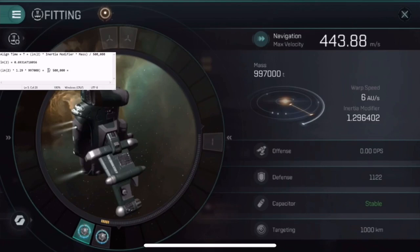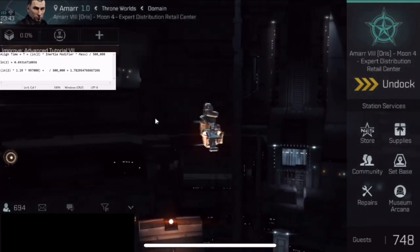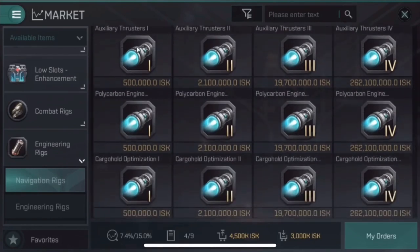And there you go — assuming my math is right, and it could be wrong, or the equation could be different in EVE Echoes — it looks like we have a sub-2-second align time. I still advise you not to AFK, because if a bug were to happen you won't have any information about that bug. Just like when you make an insurance claim in real life, the insurance company wants to know what happened. And when you make a reimbursement request in this game, they're going to want to know what happened — and 'I was AFK and I thought I'd be safe' is not a sufficient reason to get your ship back.